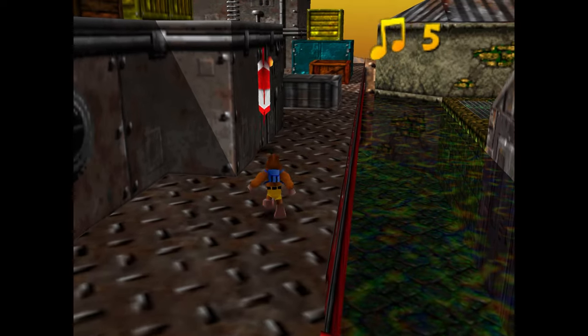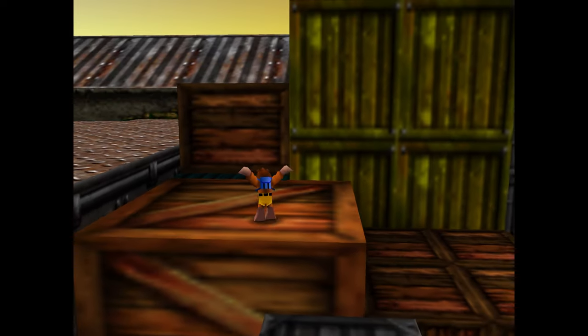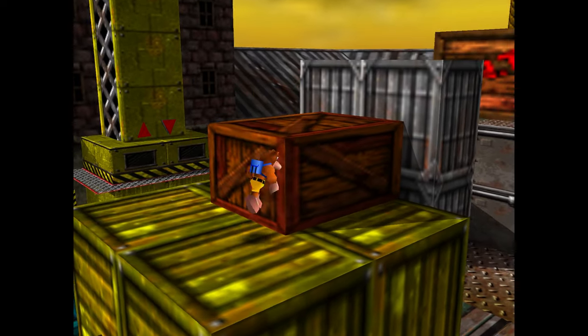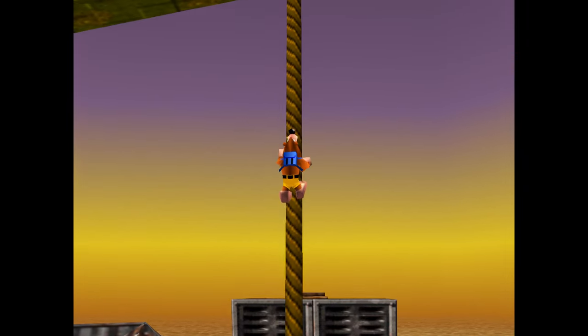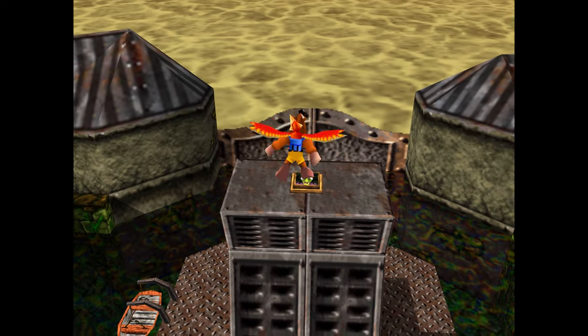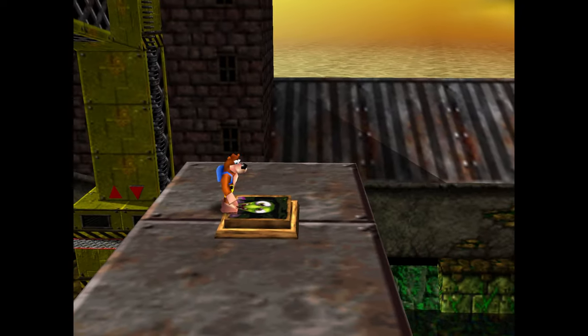This one's pretty easy once you know how to do it. I can kind of see it misleading people though, because we're going to be doing a pretty long jump that you might miss once or twice. When you do that, you might think you need to be looking for a flight pad or something to cross that gap. But if you fell for that, you'd probably be looking around for quite a while, because there are no flight pads out here on the outside or the exterior of this level.